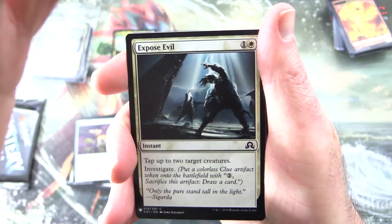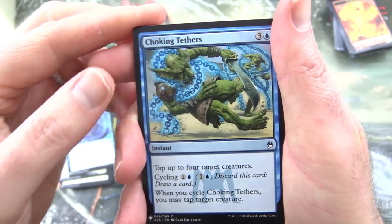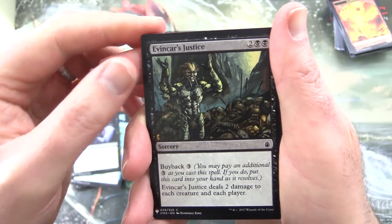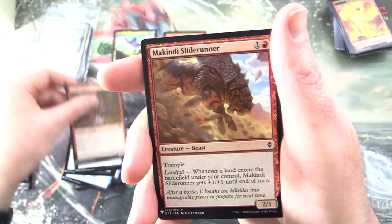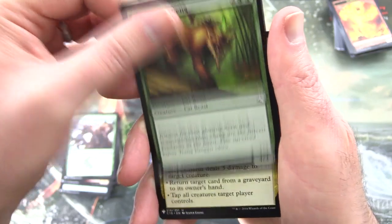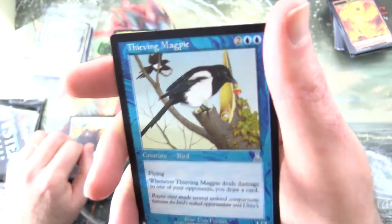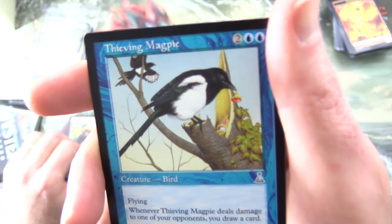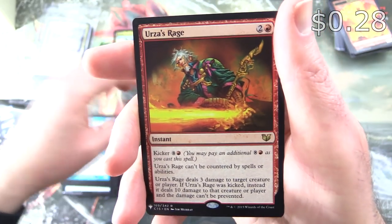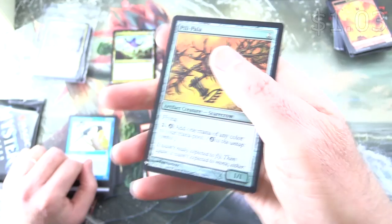We have Expose Evil, Paladin of the Bloodstained, Condescend, Choking Tethers — there's a Goblin having a bit of trouble there. Murderous Compulsion, Elvish Fury, Goblin Matron, Mulldrifter's Slide Runner, Savage Punch, Ferocious Zhur, Naya Charm, Iron Tread Crusher, Thieving Magpie — this is from Urza's, nice old school artwork there. And the rare is Urza's Rage, speaking of Urza. And a foil Pili-Pala, Artifact Creature Scarecrow.